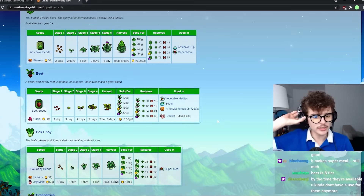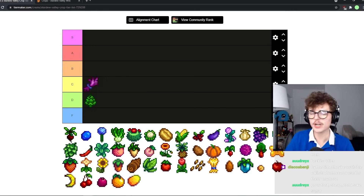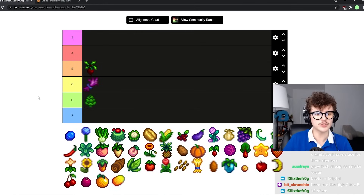Beets are a pretty good turnaround time honestly. In six days you make an 80 gold profit — that's pretty good. And they can make sugar, which I forgot about. You also use them in the Mr. QI quest where you need to grow like 10 of them and put them in Mayor Lewis's fridge. I'd put beets in like B tier — not super high B tier or anything, but definitely high B.